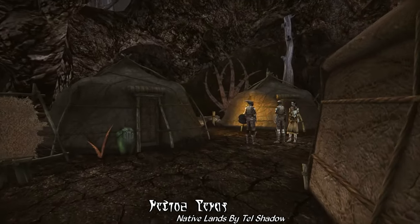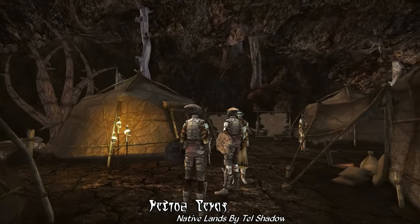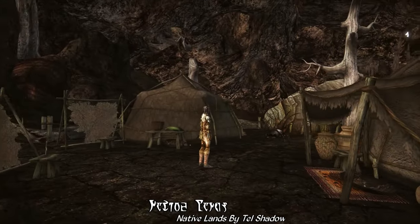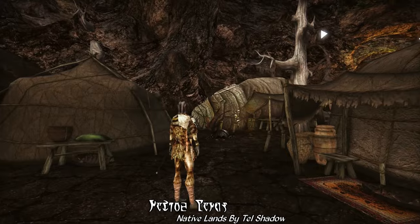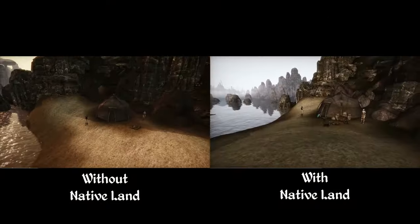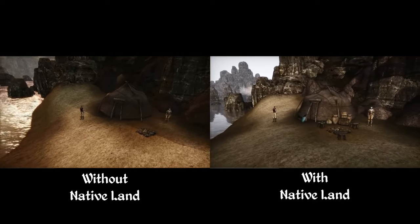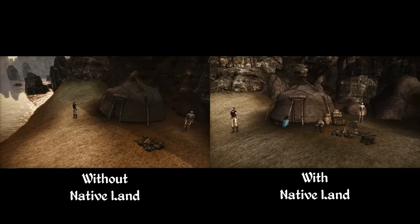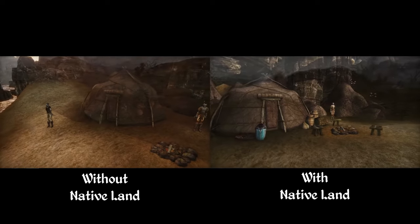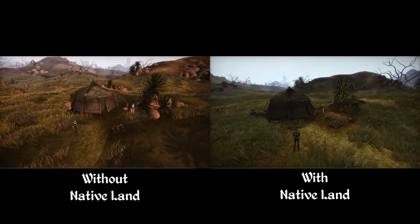As mentioned before, Native Lands also very lightly overhauls the other minor Ashlander camps around Morrowind. This largely consists of adding things like fire pits, bug shells, stools, and assorted containers to the exteriors of their yurts — minor clutter that was missing from these locations in the vanilla game. You can see a comparison of some of these environments with and without Native Lands installed.